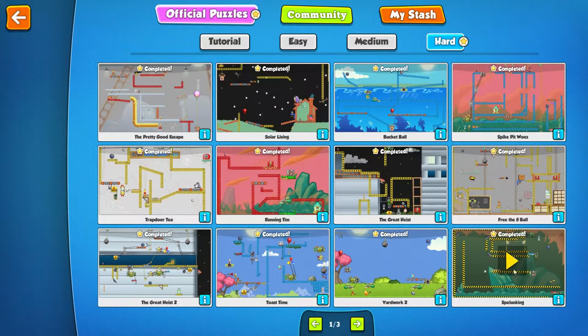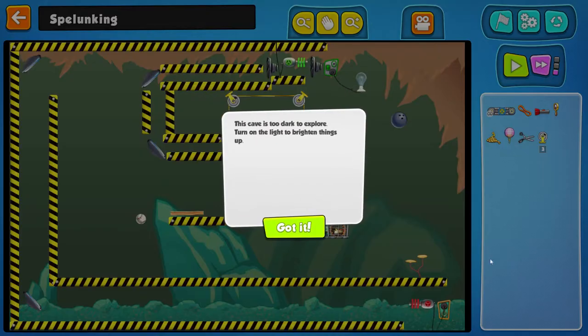Hello and welcome guys, I'm Dynxie. We continue with the walkthrough of Contraption Maker at the hard level, Spellwunking.